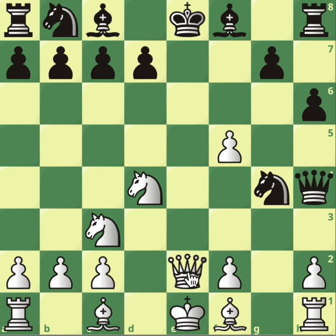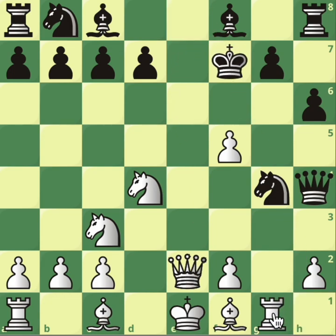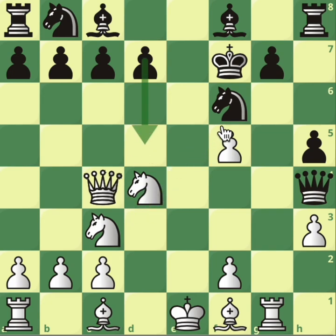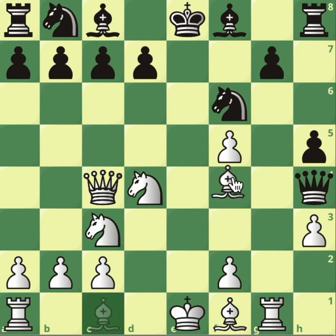So queen to e2 check. And now a move like king to f7 is met with rook to f1. Rook to g1 — double attack on the knight. H5, maybe protecting the knight. H3 — the knight has to move. Queen check. Blocking doesn't make sense because you're attacking it too much. So after the king moves, bishop to g5 — and this is attacking these two pieces, and the queen can't really go anywhere.